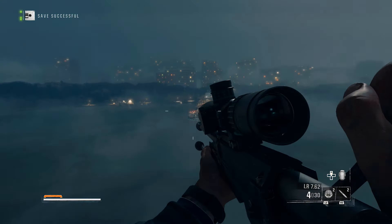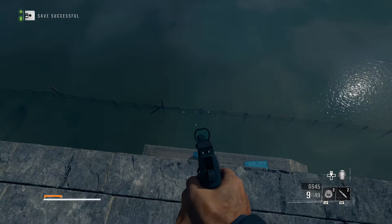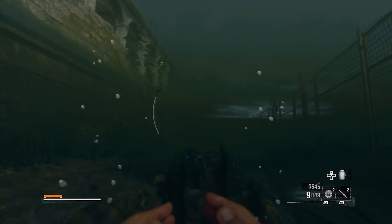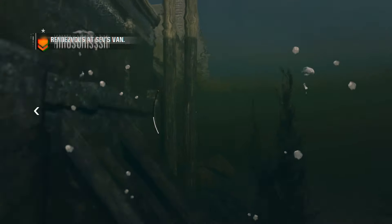Once you take out the target, that's going to alert all the guards and now we need to be extra careful. We're going to jump down into the water. I recommend backing up, use the right side, get a sprinting start, and sprint jump all the way down into the water, then retrace our steps and head back the way we came.